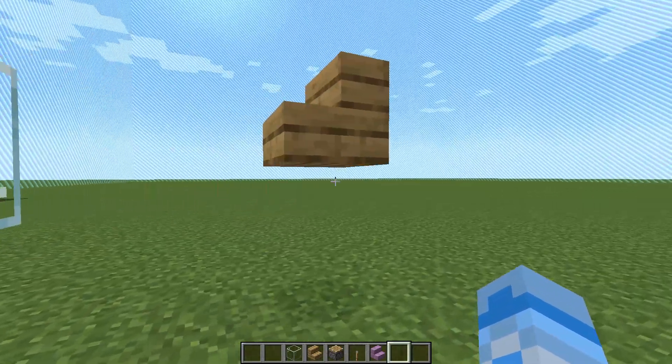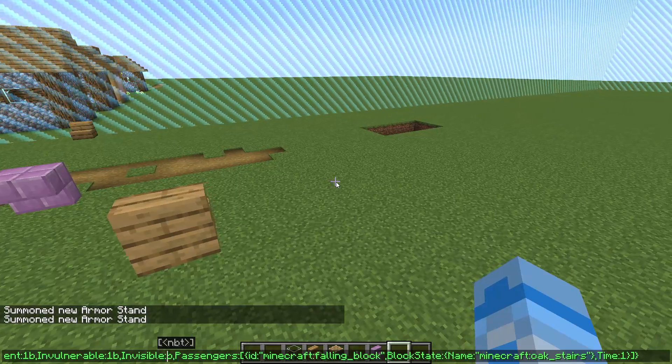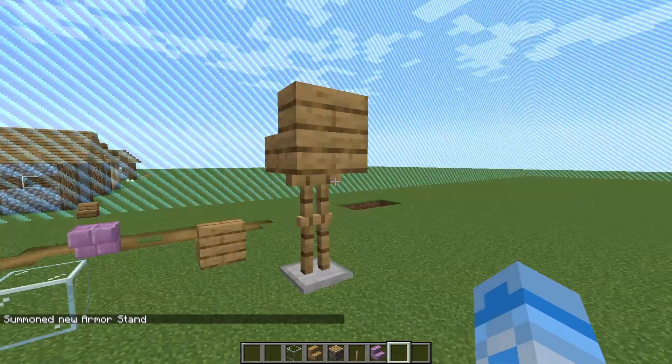If you are interested in how it's working — it's basically just an invisible armor stand with stairs on top.